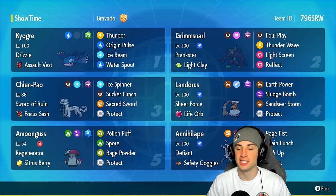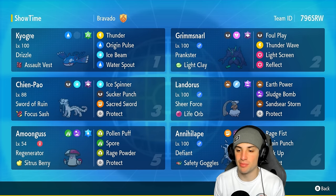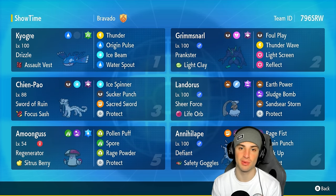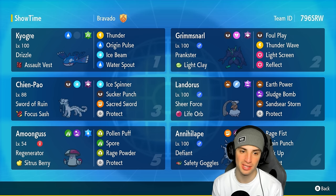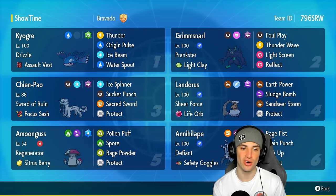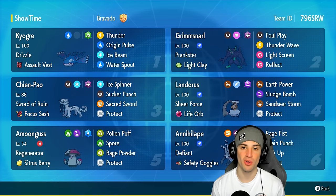Annihilate has Defiant as its ability, Safety Goggles as its item, Fire Tera type, with Rage Fist, Drain Punch, Bulk Up, and Protect — a moveset you guys have seen before on Annihilate. Our restricted Pokemon is Kyogre, and Kyogre has been top tier in restricted formats ever since it's been released. It's got Drizzle, Assault Vest, Thunder, Origin Pulse, Ice Beam, and Water Spout.